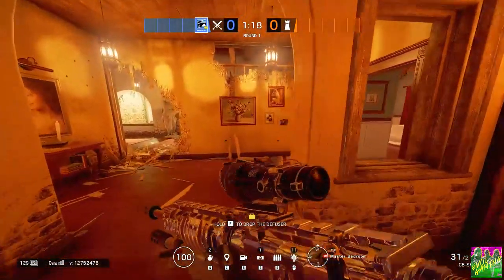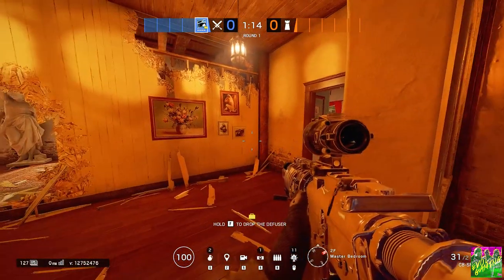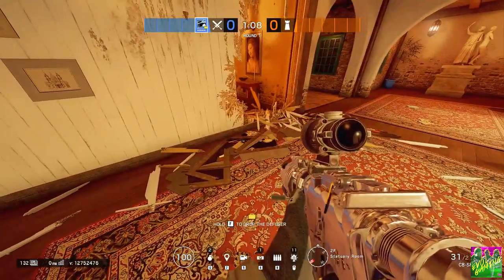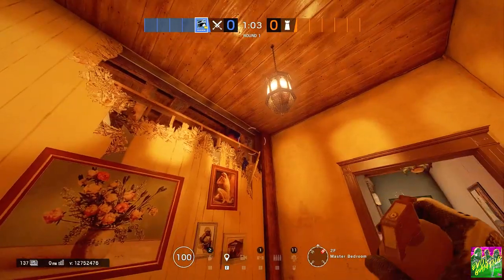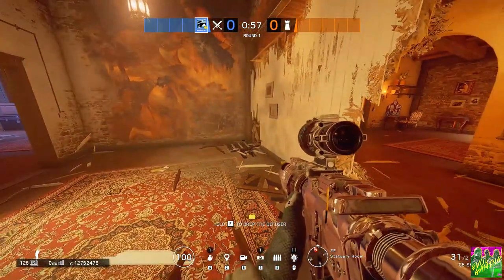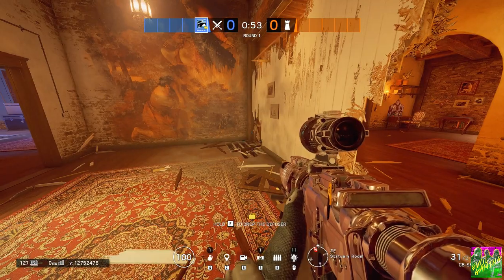This is a pretty straightforward one, but it has some fine details I want to show you. When you're pushing through master bedroom, this wall will always be reinforced. And you will have bandit or mute back here. What you normally do is take one grenade, cook it, and throw it over so it drops down right behind here.